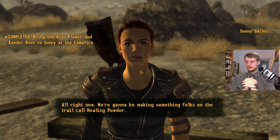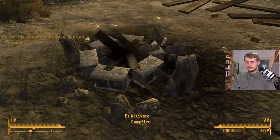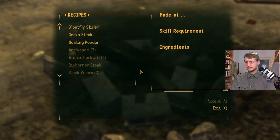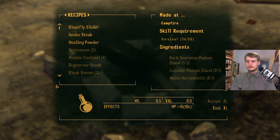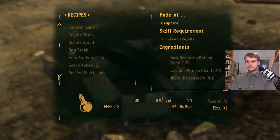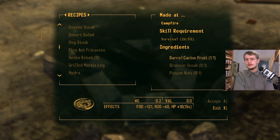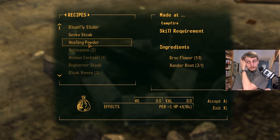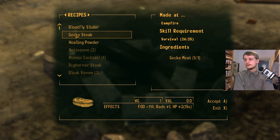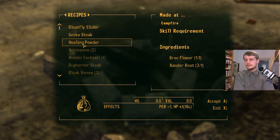Alright, now we're gonna be making something folks on the trail call healing powder. Go on over to that campfire and give it a try. So am I supposed to mix? Here I can see the recipe — the food, and on the right side is the recipe: how to make it. So I can make healing powder — I need brock flower and a zander root. I can make gecko steak or bloat fly slider. I'll make healing powder.